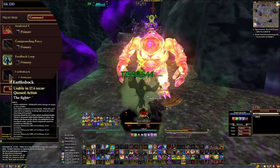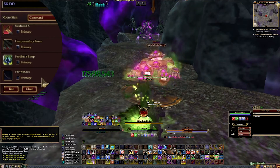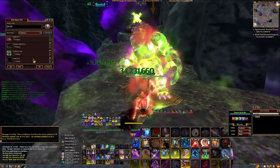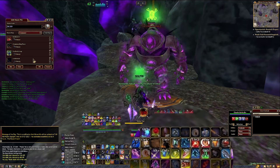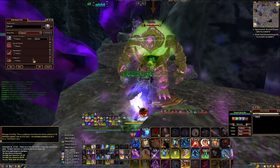The final skill is Earthshock, which I want casting every time it comes up because it helps me maintain my aggro in the area around me. I also have a lot of abilities that might be in my macro set to quick buttons on my hotbar. Since I only have 25 slots in the macro to choose from, this allows me to free up those slots.